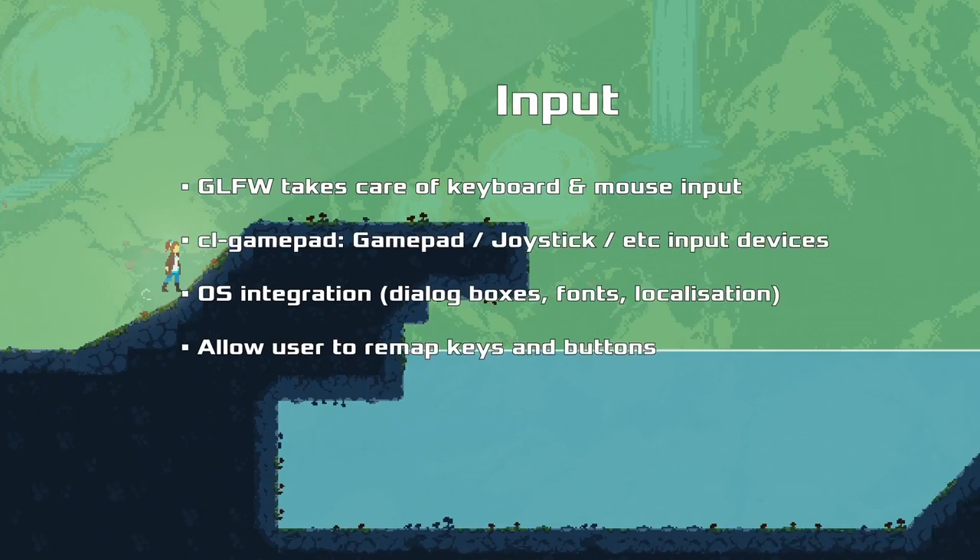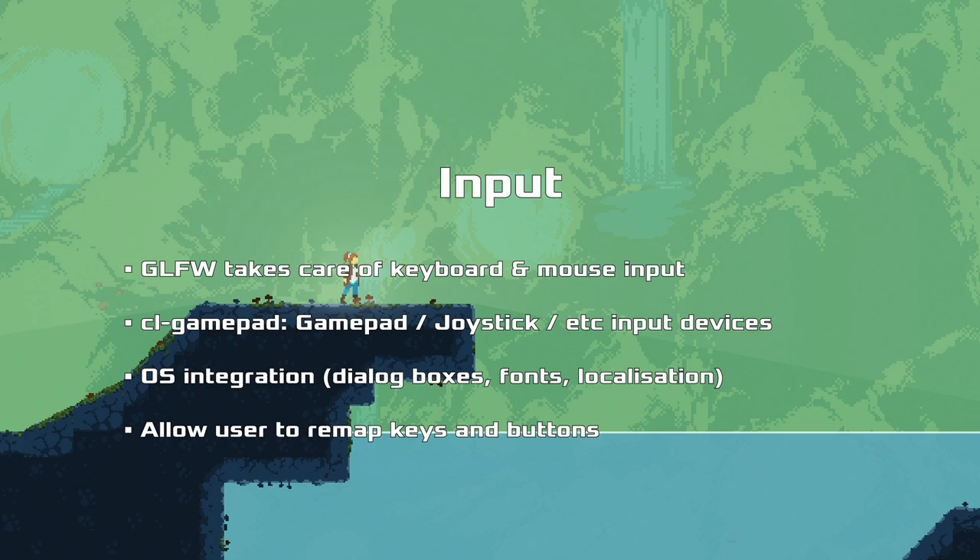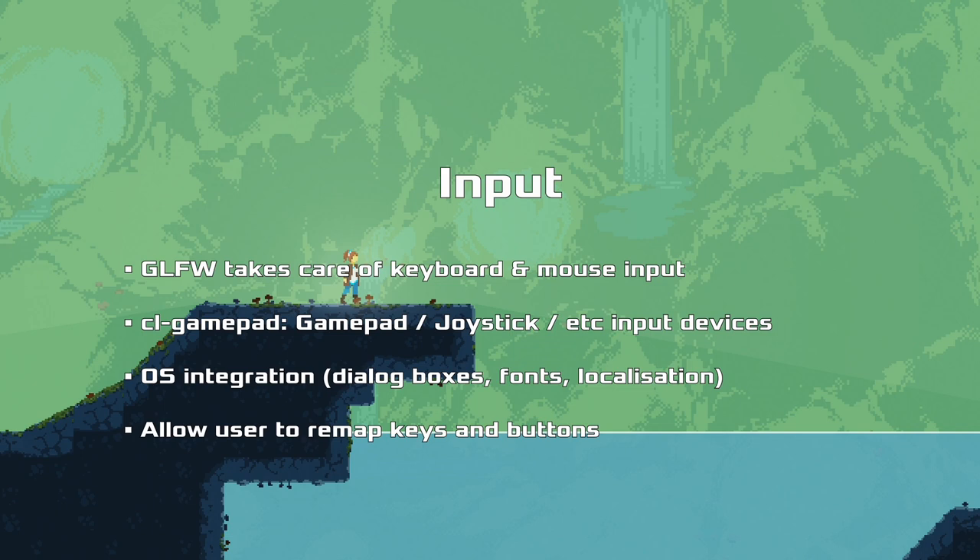For input, GLFW takes care of the keyboard and mouse input for us. We implemented a separate library called GamePad which does gamepad inputs. This is more of a problem than you would assume - gamepads are horrible devices that are underspecified, with thousands of different variants all doing their own things with different input maps. So we need our own device mapping specifically configured for each device. If you have a device that doesn't work out of the box with Kondura, please submit a patch.